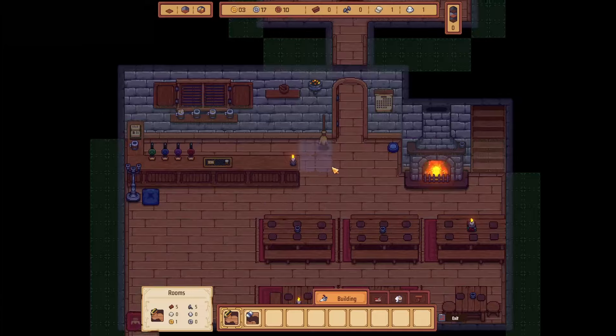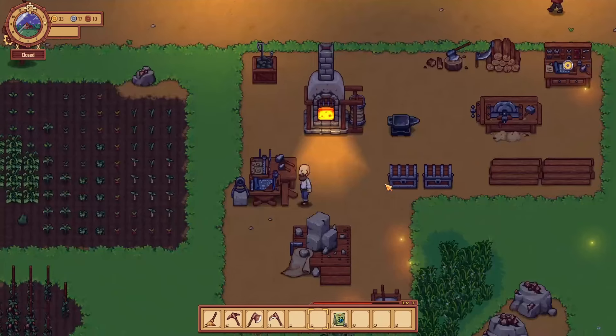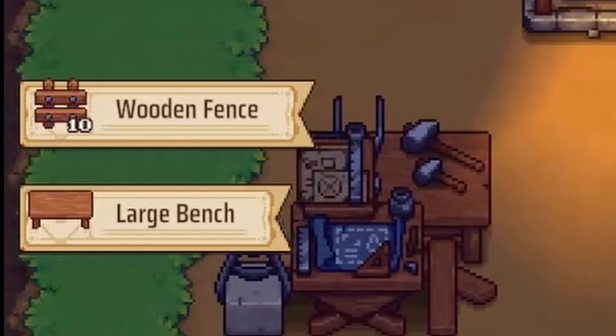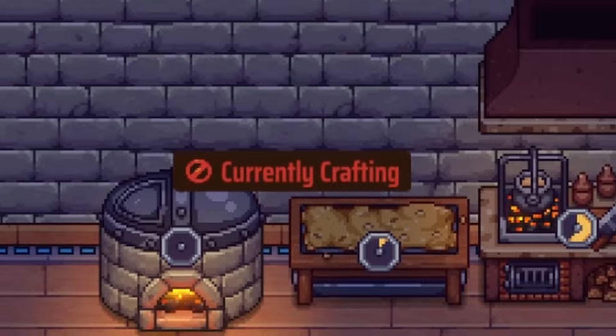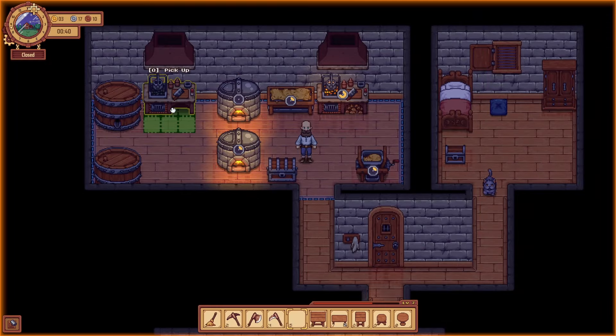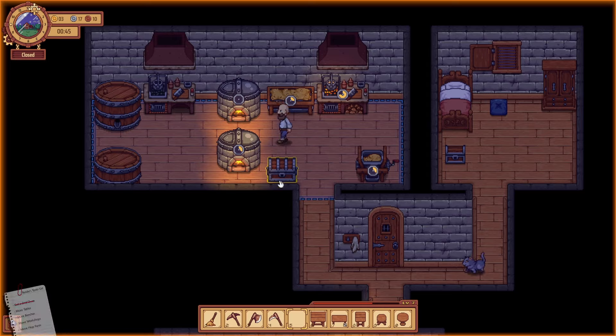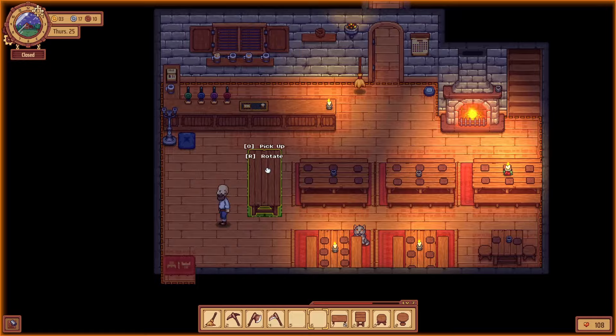Let's increase the crafting zone. Craft me up — confirmed, nice. Place that bench. Okay kitchen — currently crafting. Well, that doesn't bode well for my organisation skills. Just pop this here for now and put something on. Oh, I need coal — we'll do a little coal run after I pop the table out. How big is this table? I'll put it here for now.